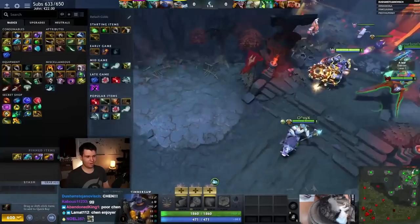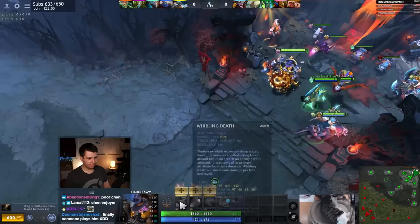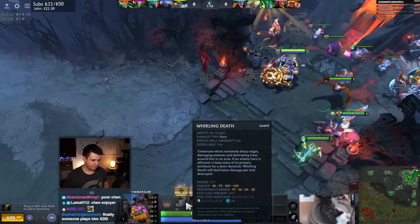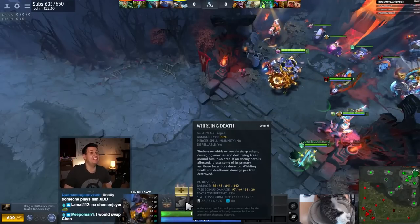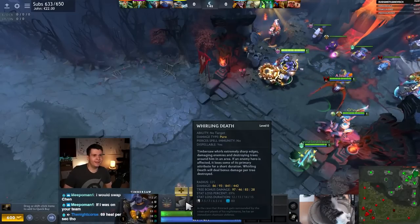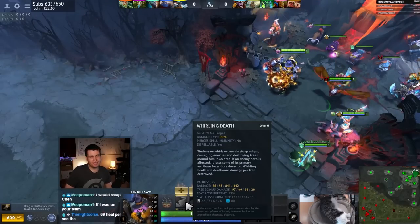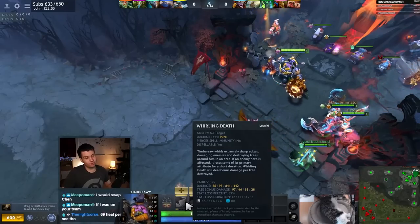Anyway, let's get into another game. We got ourselves Timbersaw. Let's have a look. We have Whirling Death — damage 841, stat loss percent 89%. Oh dear God. Luckily there's only one strength hero on the enemy team — luckily for them, right? But that Magnus is about to have a really bad time.